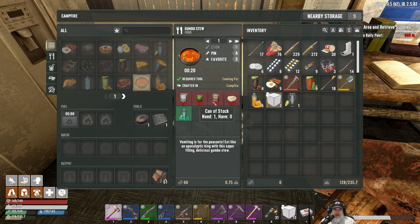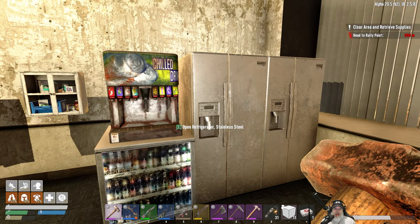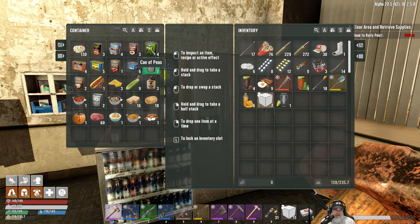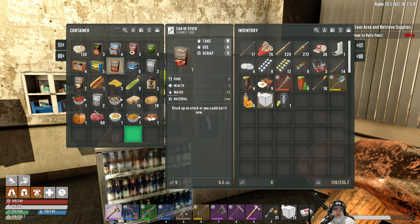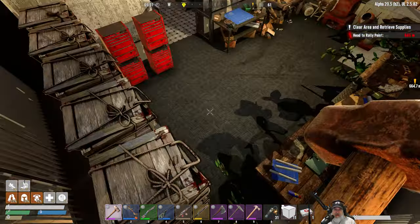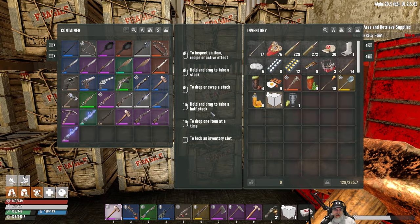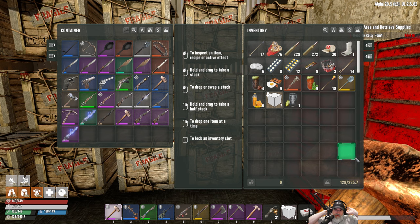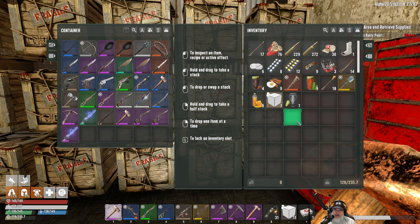Beef, peas, and can of stock are now like gold - we will no longer eat those straight up, absolutely taboo! I've got four peas and another soup stock but no beef. Gumbo soup is like some of the best food in the entire game, and the best thing about it is it doesn't require vegetables like potatoes or corn from a farm.